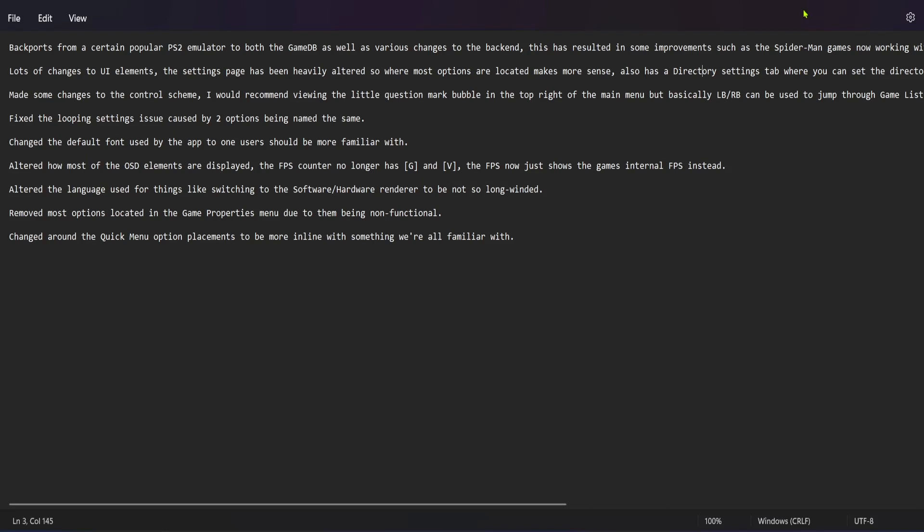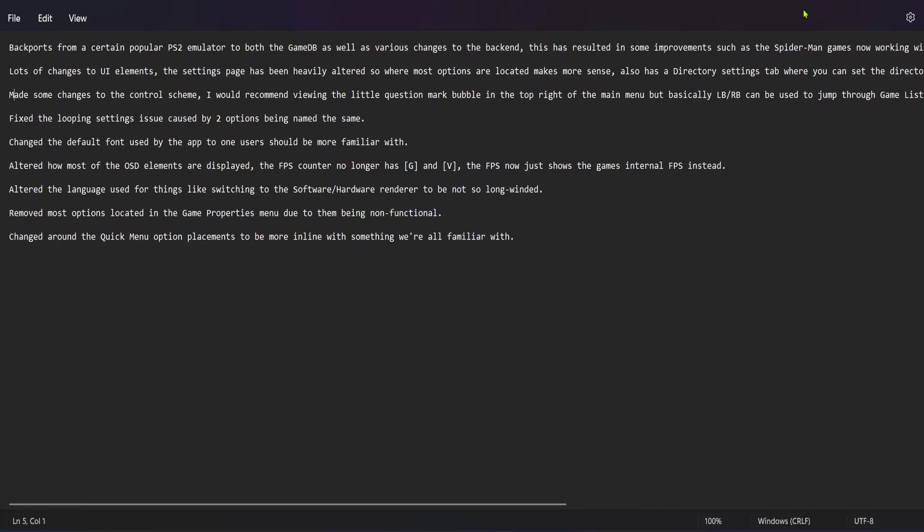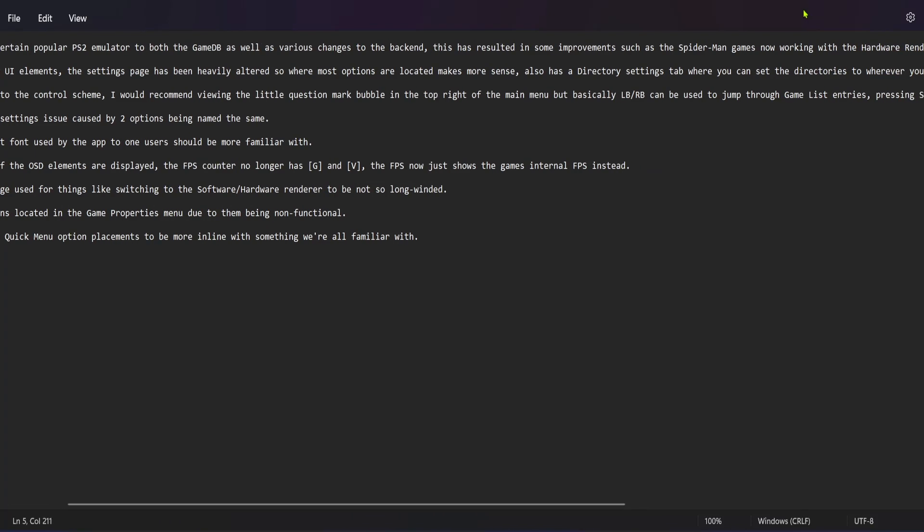It also has the directory settings tab where you can set the directories to wherever you wish. Made some changes to the control scheme — I would recommend viewing the little question mark bubble in the top right of the main menu. Basically, left bumper and right bumper can be used to jump through game lists.